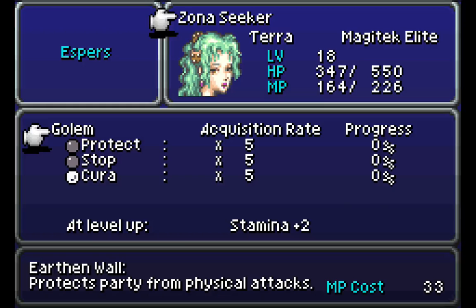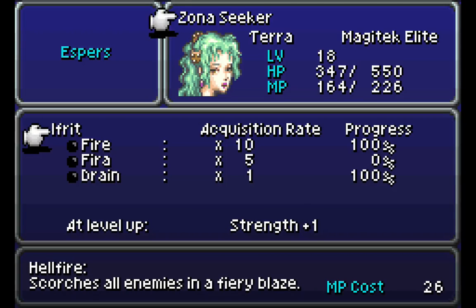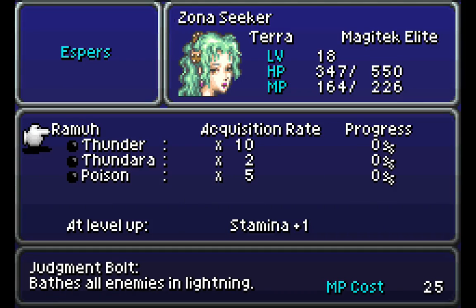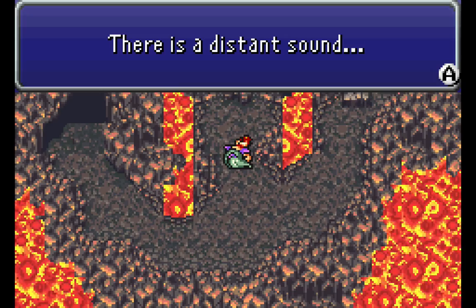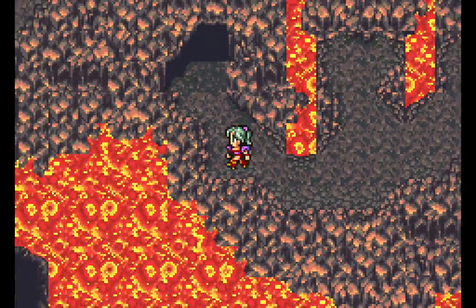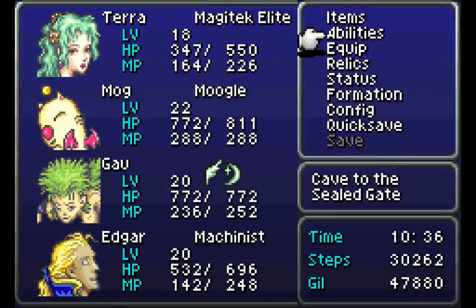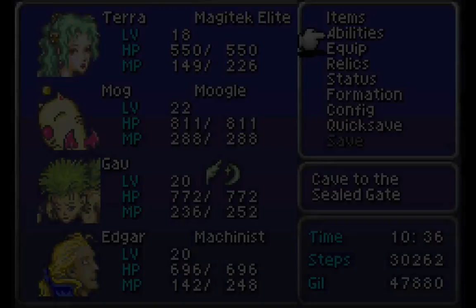Terra can learn level two Fire Magic naturally, so let's get her going with Rami. After that level, Terra naturally learned the Raze spell, so even without an Esper she would have learned that — that's going to be very helpful a little bit later on. There's a distant sound... and we get another Genji Glove. The Genji Glove is going to be an outstanding relic later in the game — it's still useful now, but it's going to be even more useful later on.